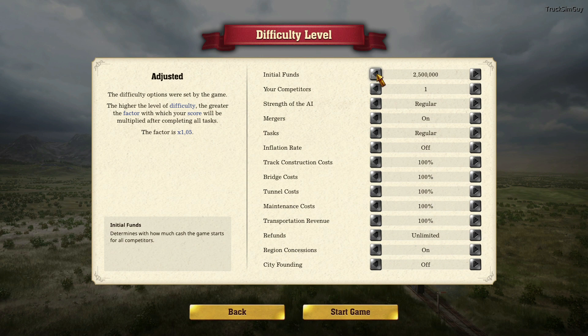We can't change the competitor settings. We're starting with 2.5 million coins, with bridge cost, tunnel cost, and maintenance costs all at 100%, and unlimited refunds.